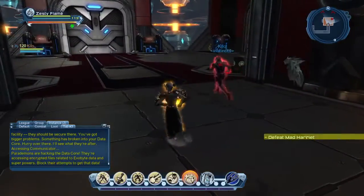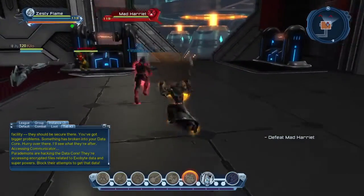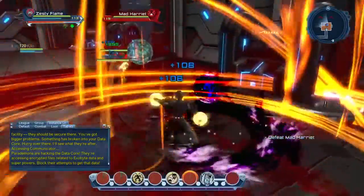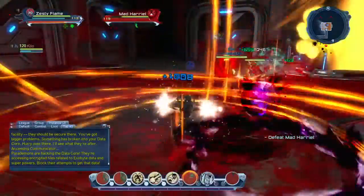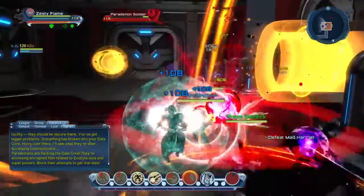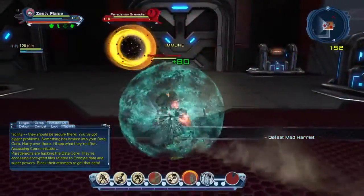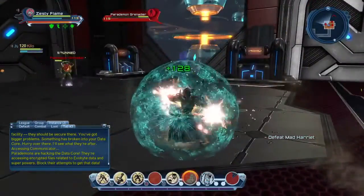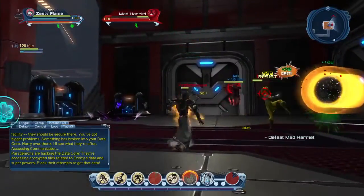What's up everyone, it's bkelz here and today I'm showing you how to get a feat from Resource Recovery Duo. It is called Power Down Prevented. Basically you have to make sure these ads that spawn don't hit the transformers at all, and then you gotta get the boss's health down to a certain amount.